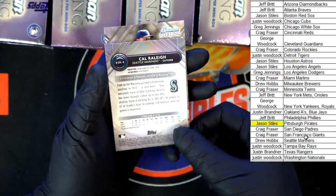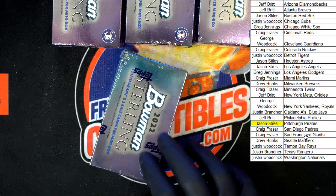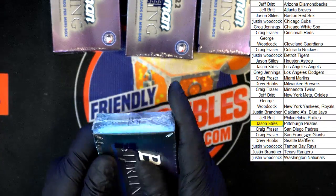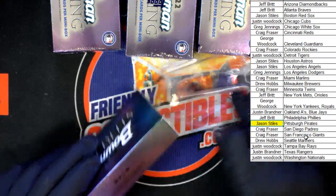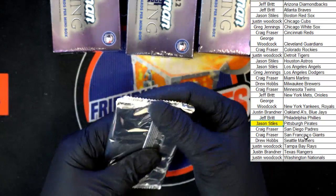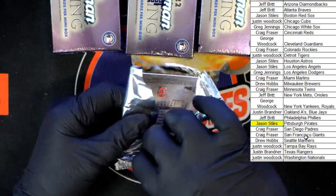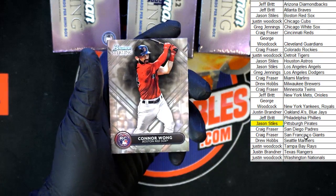Next one — actually, I'm gonna do this to make life a little easier. I say make it easier and I tried to do it with the wrong side of the blade — that cuts real well, let me tell you! Pack box out of the way — actually, put those over there. Connor Wong for Boston going to Jason S.